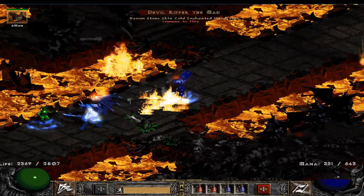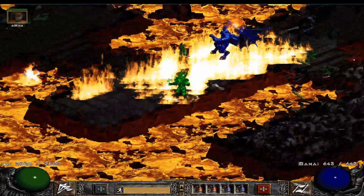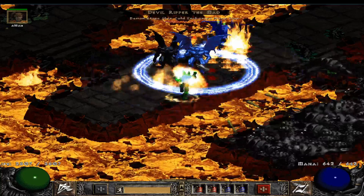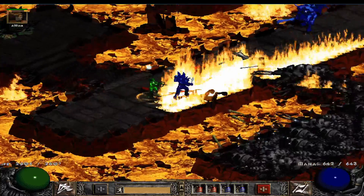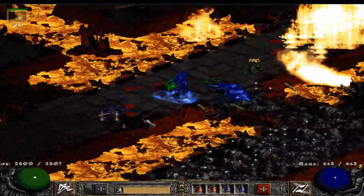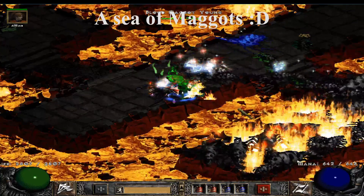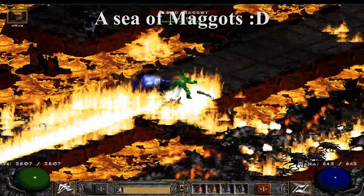Mana burn can be a bit annoying. This one is also Stone Skin so it's not the nicest to kill — it's gonna take a while. That pack will rip up the map. The pit lords die a lot faster though. Look at all the maggots down here — there's a lot. One Lightning Fury could have finished this all off.